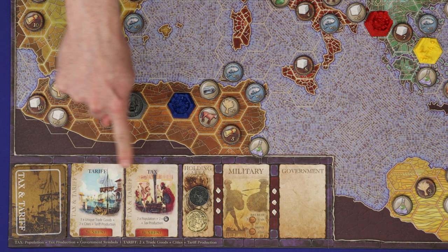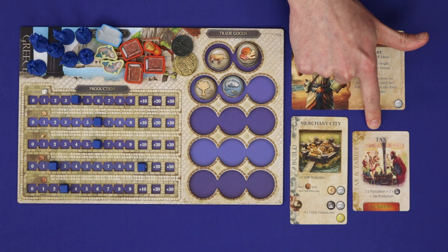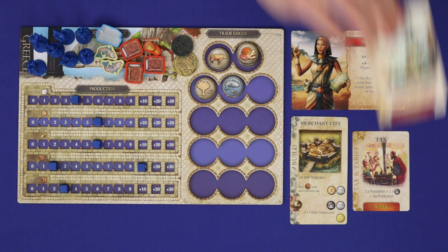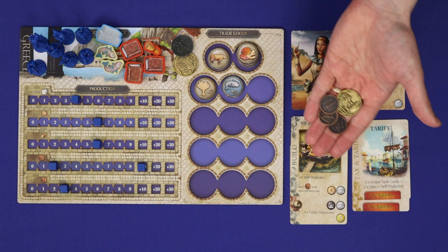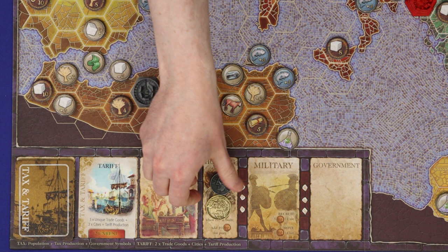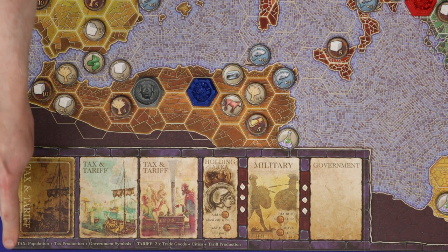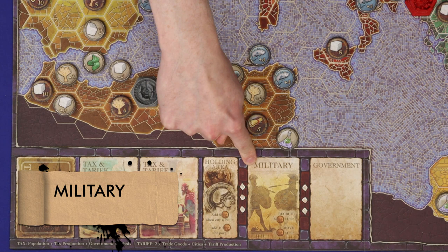The sixth action is tax and tariff, one of the major ways to gain money. Choose one of the two face-up cards — it will either be tariff or tax — and gain the money shown before adding the card to your collection. Tax cards will always give you some amount of money per population, some amount for each government icon you have, and the amount on your tax production. Tariff cards will always give you some amount for each unique trade good you have, some amount for each city you've founded, and some amount for your tariff production. Both tax and tariff cards will give you some amount of unrest, which will be worth negative victory points at the end of the game. You gain all money from the holding area and replenish from the top of the deck. Once all the cards are gone, you can choose either tax or tariff using the printed formulas, still get what's in the holding area, and get no unrest.